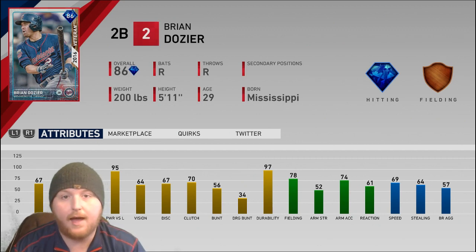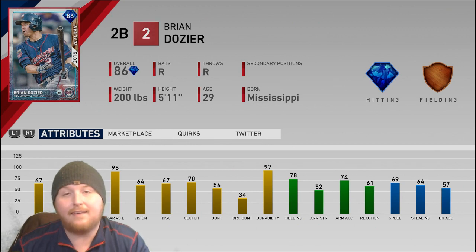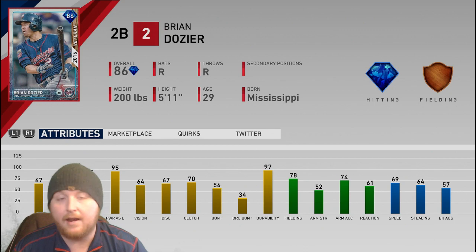Finally we have the 86 overall Brian Dozier. Funny story — I actually went to college with Brian Dozier, I know him personally, great guy. Overall this card is the exact opposite of what you typically look for in a second baseman, but that doesn't mean it's a bad card. A lot of people have compared him to a poor man's Rogers Hornsby — a second baseman with a lot of power. He's not amazing defensively, and he is more of a power-oriented second baseman. He's 85-95 on the power front and 67-76 on the contact front.